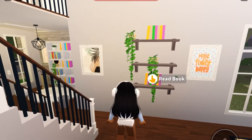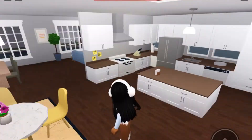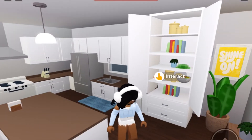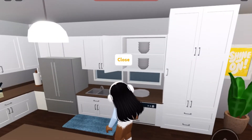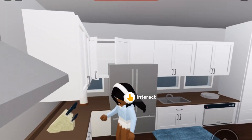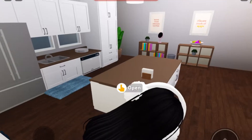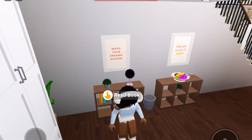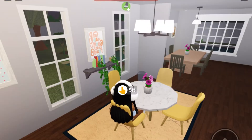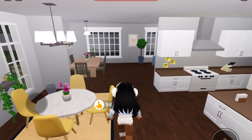Over here is a little random decorative area, and then we have the kitchen slash main seating area. The kitchen is pretty plain — we have some bowls, cups, books, and plates. We also have some plants and shelves with decorative items. The main seating area has a really cute table and a nice rug.